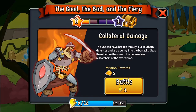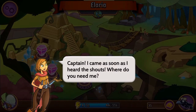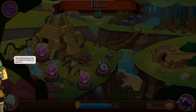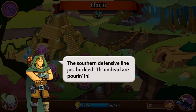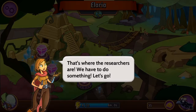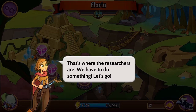Let's do a battle — 'The Good, The Bad, and The Fiery.' Okay Captain, I came as soon as I heard the shouts, where do you need me? The southern defensive line just buckled — the undead are pouring in. That's where the researchers are. We have to do something, let's go.